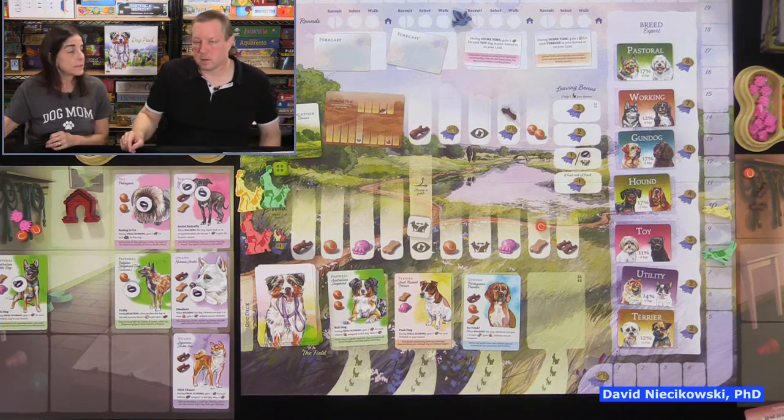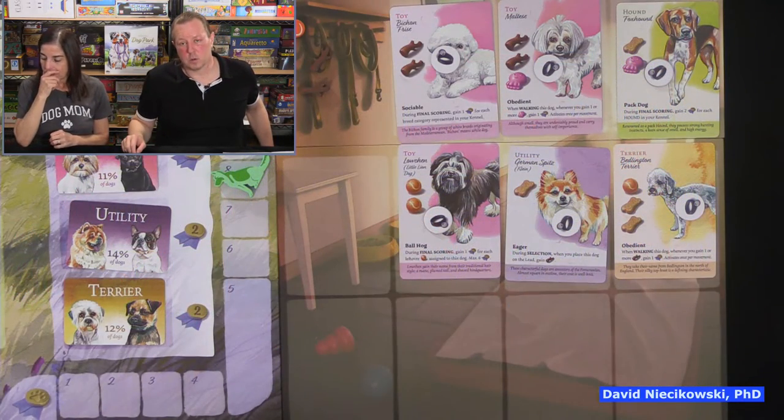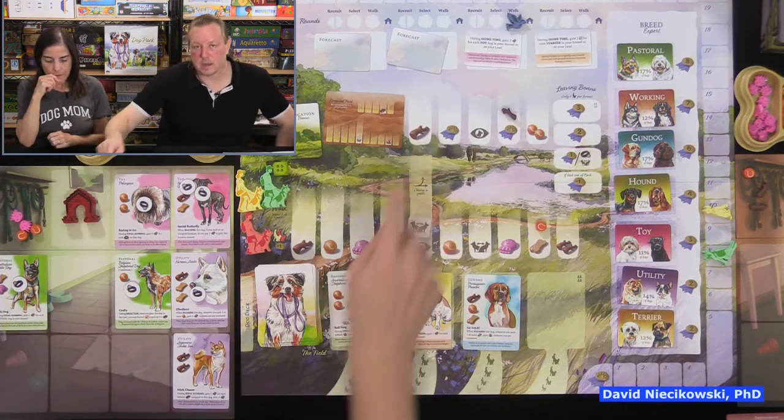Julie has a question about her objective: it gives seven reputation if she has walked at least seven different dogs. She's doing well — she'll have walked six after this round, so she needs to walk at least one more dog next round.